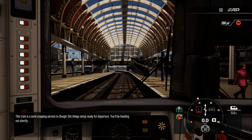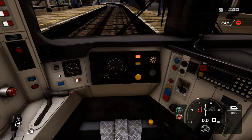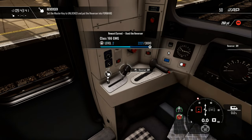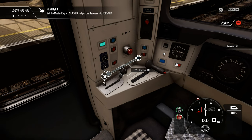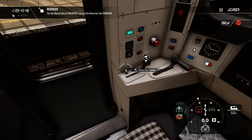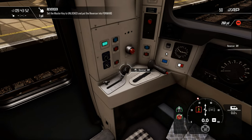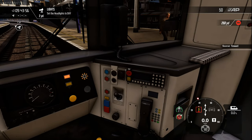Get things set up ready for departure — we'll be heading out shortly. There are still some guides about what to do, despite this being a timetable service, and I've done some training of course. Obviously the graphics in this version of Train Simulator are more up to date. This is because it uses DX12, I believe.